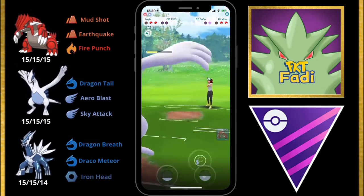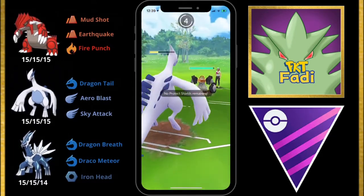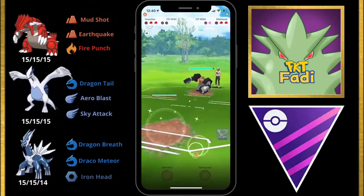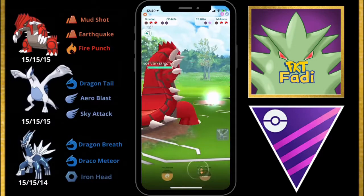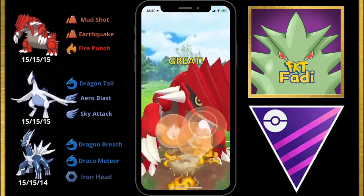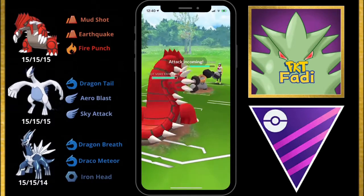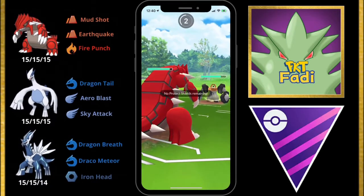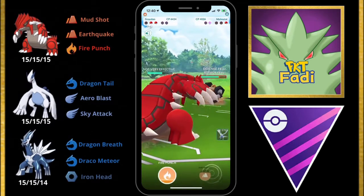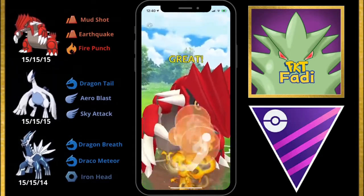The Giratina goes down. However, my opponent has a shield advantage so we're not looking great. We build up to a Sky Attack and get hit with an incoming Rock Slide — our Lugia just barely survives. We switch into Groudon and start building up energy. My opponent switches in Togekiss and we use Fire Punch to take it out. The goal is to take out the Togekiss and have enough energy for a second Fire Punch. My opponent hits me with a Superpower from their Melmetal, lowering its defense, so we can go for a Fire Punch instead of building all the way up to an Earthquake.